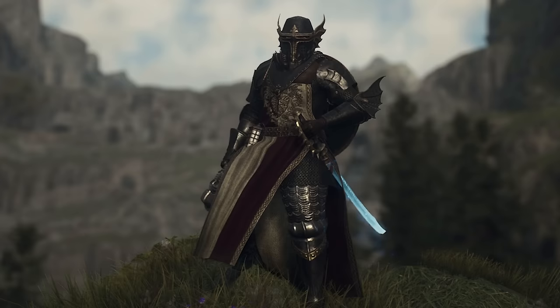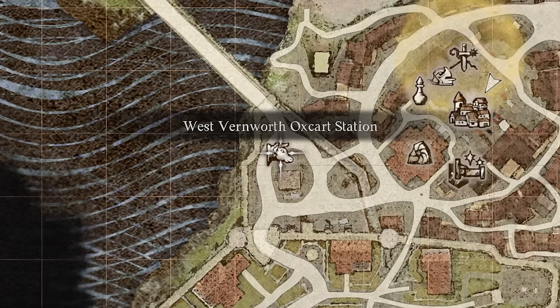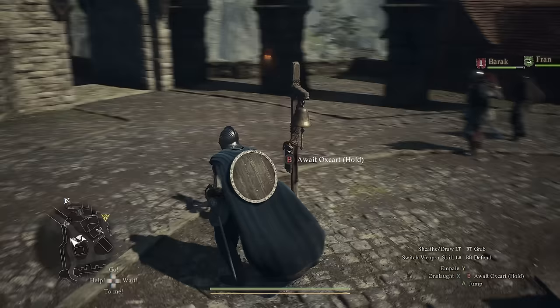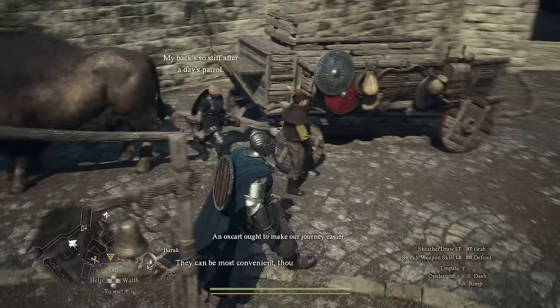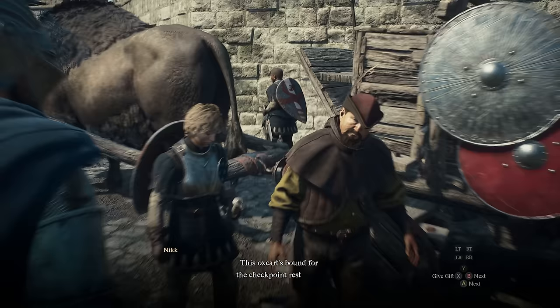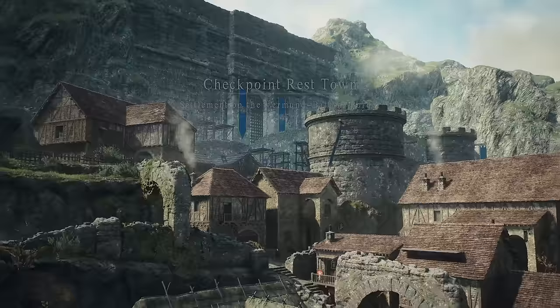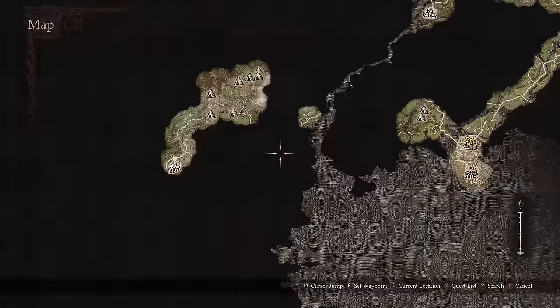To get the next best ring, weapon, shield, and armor set, we must travel to the Checkpoint Rest Town, specifically the northwestern gate at the Oxcart station. If the cart isn't there yet, hold down B and wait for the oxcart. Talk to the gentleman with a hat when he arrives and pay 200 gold to travel to the Checkpoint Rest Town. This is a shortcut from the main city of Vernworth all the way to the west side of the map.